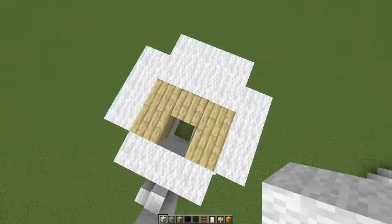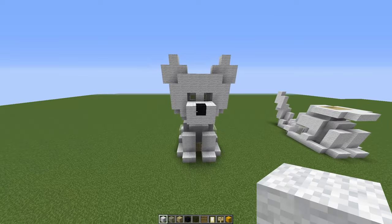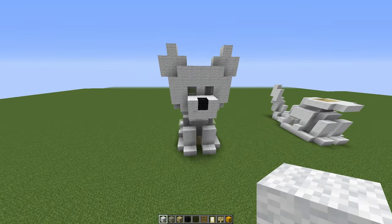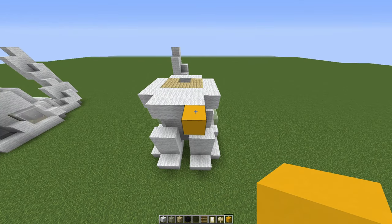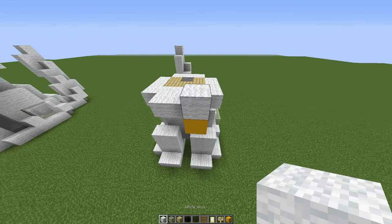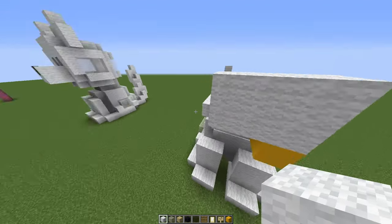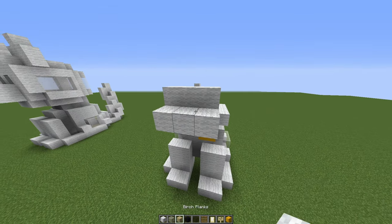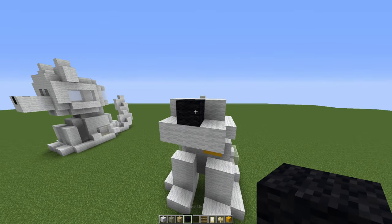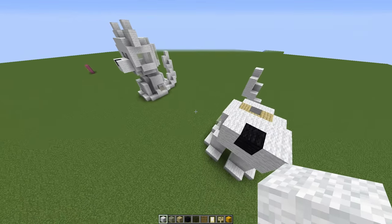You should just have a one-wide hole to get up through. Let's add the nose next. Going from the front, place a temporary block and then go three across, two up, then another three across, and pop your nose onto the doggy and add the rest of the snout in there.